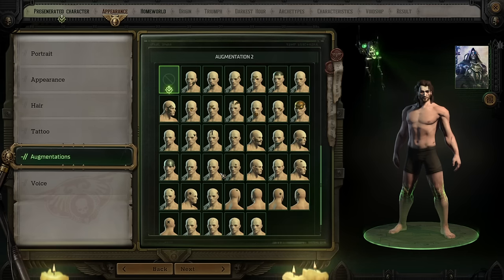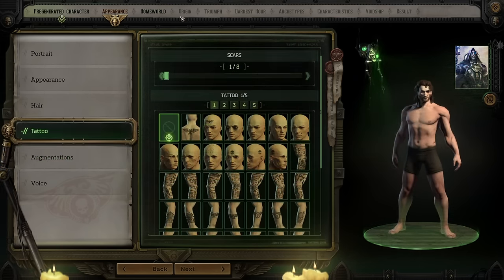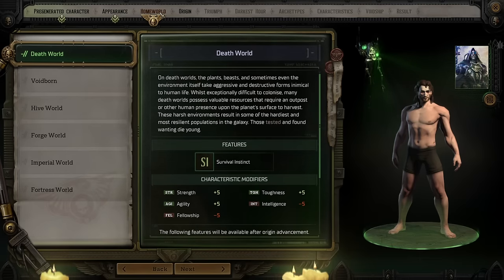The first big choice you make in terms of defining your character outside of appearance is what world your character is from. Warhammer 40k is divided up into a large variety of different kinds of worlds, each one representing a certain way of life. What type of world you hail from comes with a variety of bonuses. Right here at the beginning, it's worth mentioning the three main things a world selection is going to do for you.